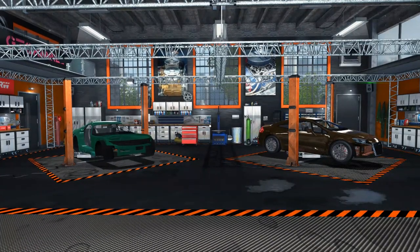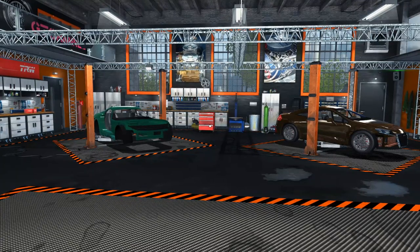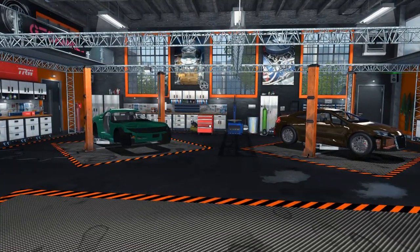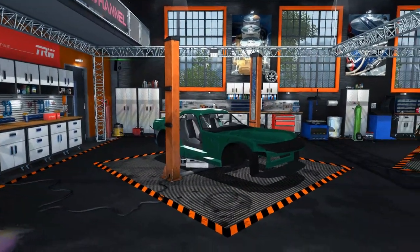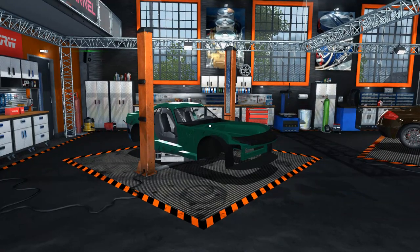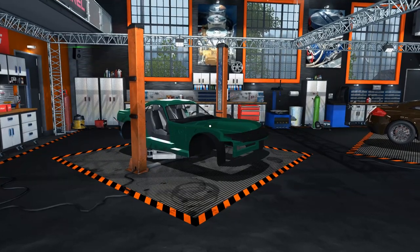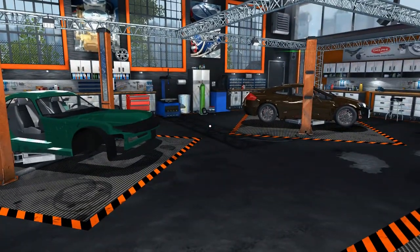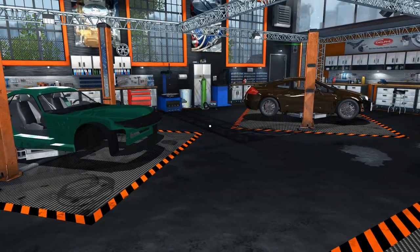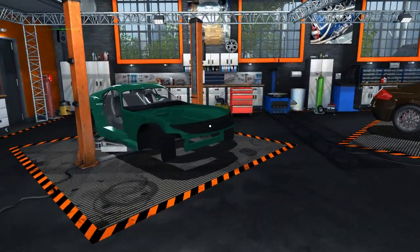Hello and welcome to the show. I am here on Car Mechanic Simulator having a look at the latest DLC that just came out. We now have a car tuning performance DLC — we can do engine swaps, increase the power of vehicles, use a dyno, and we have a drag strip. There are also three new cars, so it's quite a sizable update. A big thank you to the developers who sent me a code for this one.